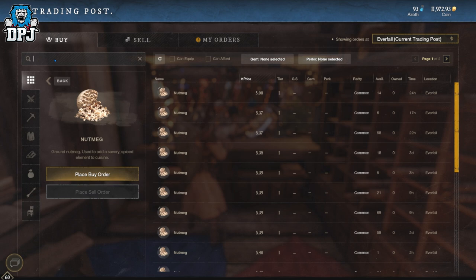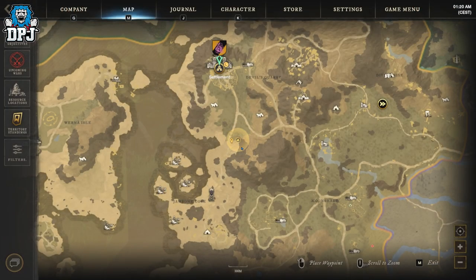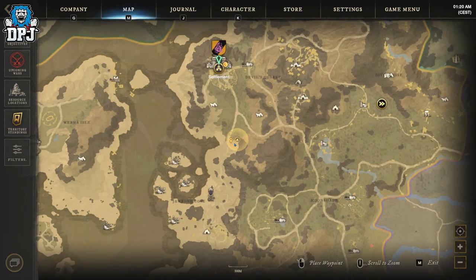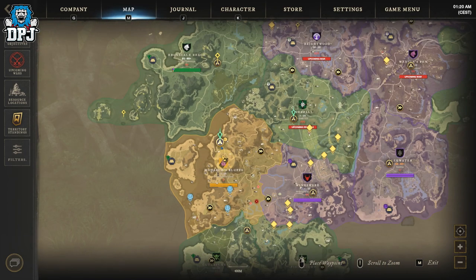One of the areas — and in my opinion the best area — to farm these is Monarch's Bluff. But before we head into this, like I said, check your trade in outposts and see if they're worth your time farming. If they don't sell for a decent profit, I'd ignore them. On screen now you can see where I'm at on the map — this spot right here is full of herbs, so head here and farm away.